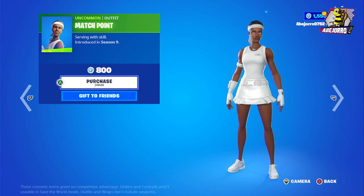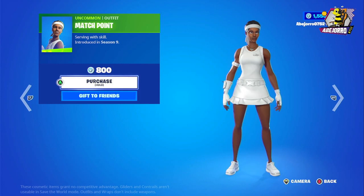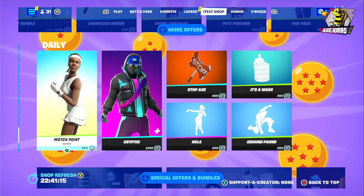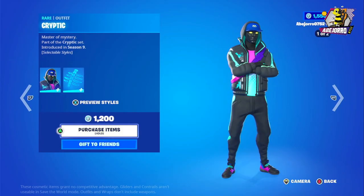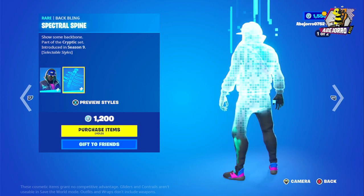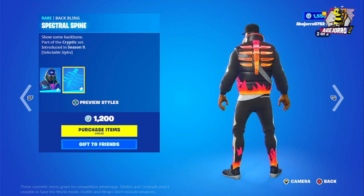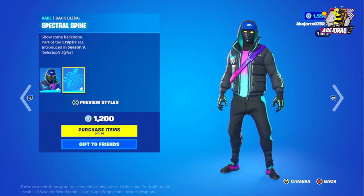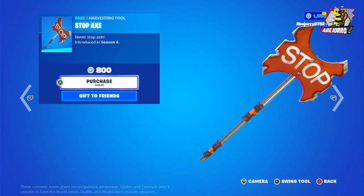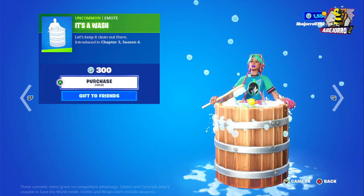Now let's take a look at the daily section. We have Match Point, priced at 800 V-Bucks. Creptek is in two different styles, priced at 1,200 V-Bucks — this skin includes the back bling in two different styles. The Stock Axe harvesting tool is 800 V-Bucks. The It's a Wash emote is 300 V-Bucks.